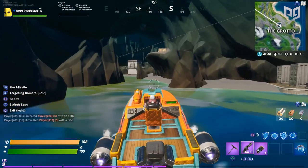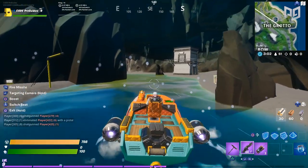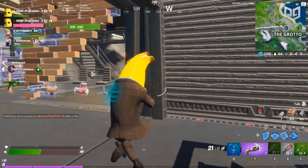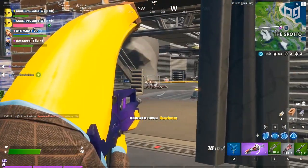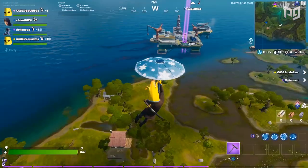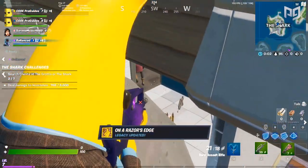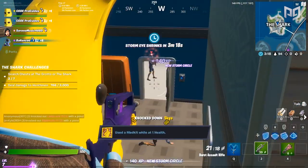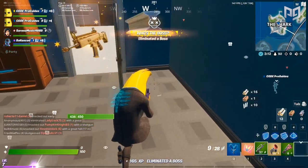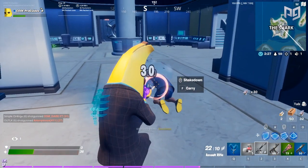Now we have to talk about the new points of interest and the henchmen plus mythic items, which are an exciting part of this update - especially for casual players. There are now five new points of interest: the Yacht, the Rig, the Agency, the Shark, and the Grotto. These POIs feature bots that will shoot at you, and fighting these AI will earn you weapons, utilities, and healing items - very similar to the zombie updates during past Halloween events, but with a lot more depth.